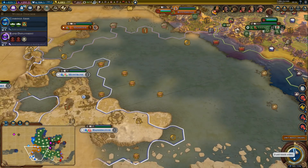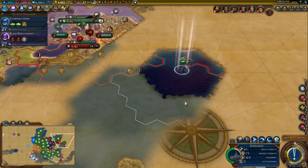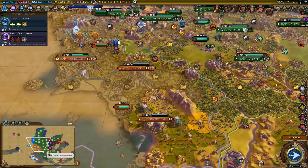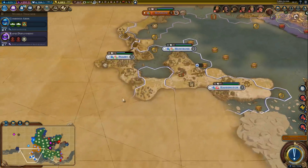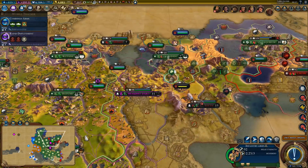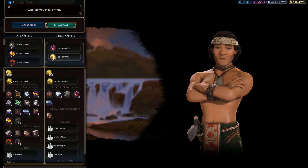This is going to be more or less our last real war — if you can even call that a real war. It's the last capital city we need other than the Dutch capital. But the Dutch capital is quite literally right next to us — that part will be easy. We don't even know where exactly the Scottish capital is, but I assume in this area.